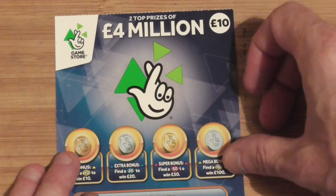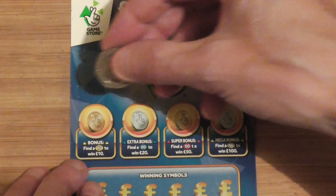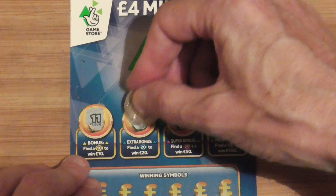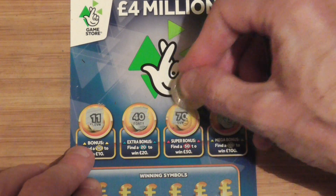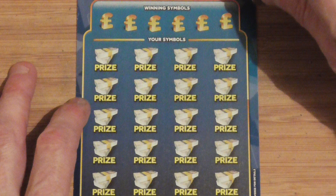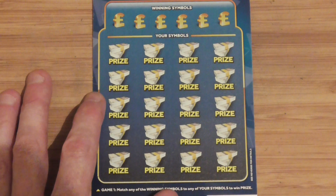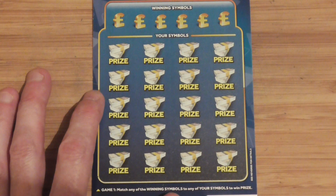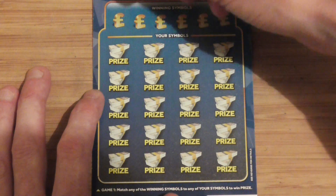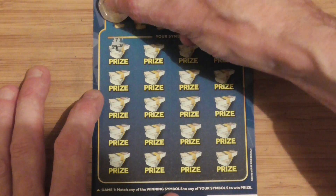Now I've just got to hope for the same on this one. This one cost twice as much. Same principle, just half price. Find a 10, 20, 20, 20 — nope. Find a 50 — nope. Find a 100 — nope. I'll zoom back a little bit because this card's a little bit bigger. It's not generally winning symbols — match any of your symbols to win the prize. We've got a lot more symbols on this, not 4 or 6, but you do get a lot more prizes to scratch off, which makes it a little bit harder.